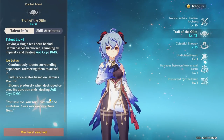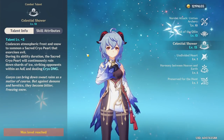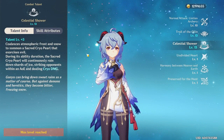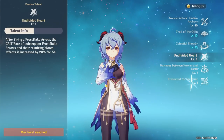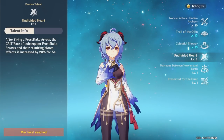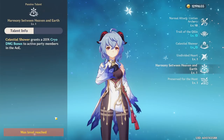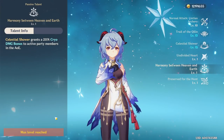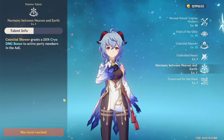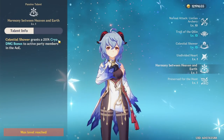It will burst if the enemies do destroy it. Her elemental burst does cryo damage in a circle area around her, and enemies within her field will also take cryo damage. Ganyu's first passive, Undivided Heart: when you fire your first charged shot, your subsequent frost flake arrows will give you an additional 20% crit rate for 5 seconds. Her second passive, Harmony Between Heaven and Earth: Celestial Shower will give you an additional 20% cryo damage bonus when your characters are within the field.